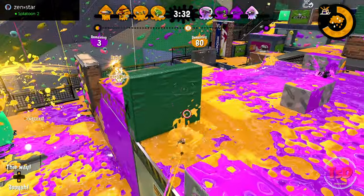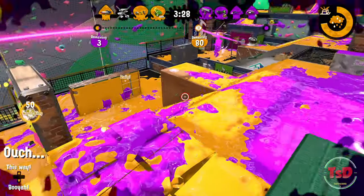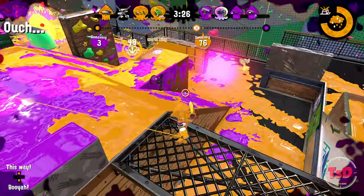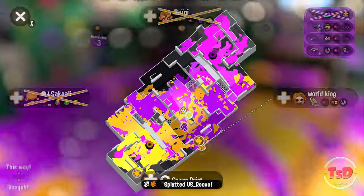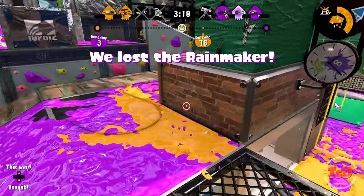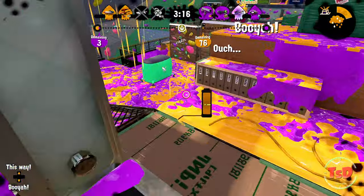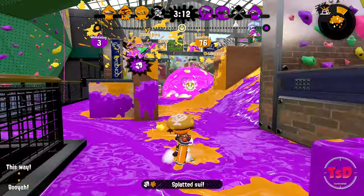I'm being very slow about this. There's a guy up there — Dynamo. I killed him just before he could kill me. Our Rainmaker is being pressured pretty hard, but I saw everybody on their team rotate to the right side. And I'm doing this as a flank.